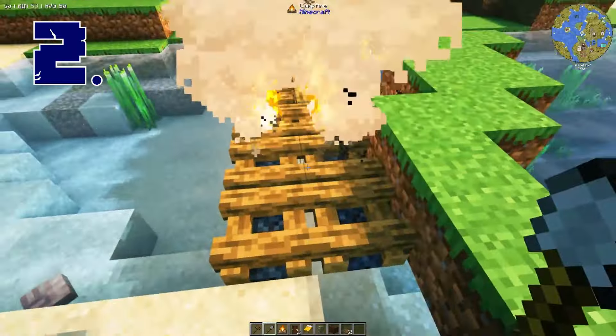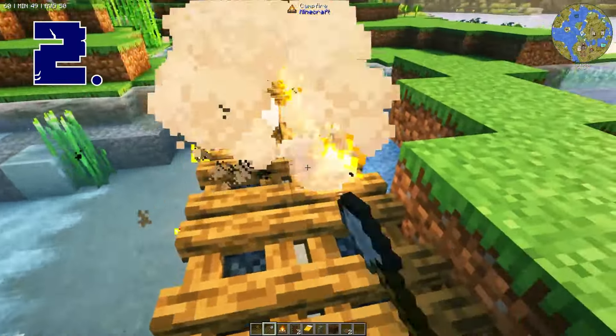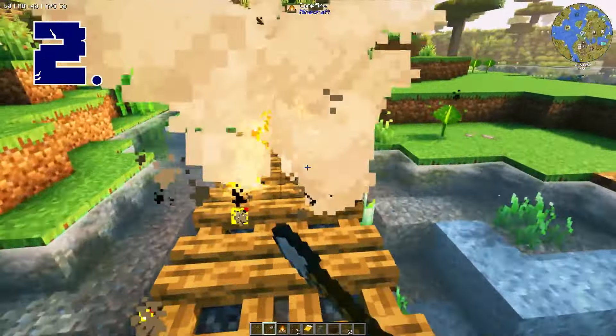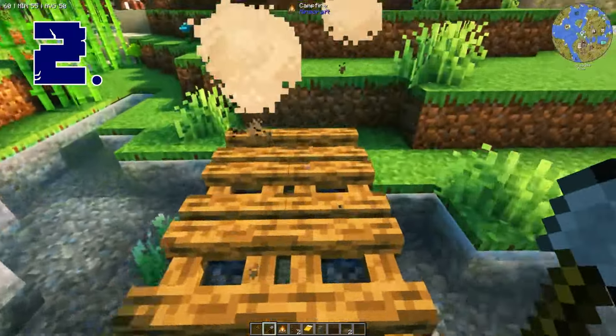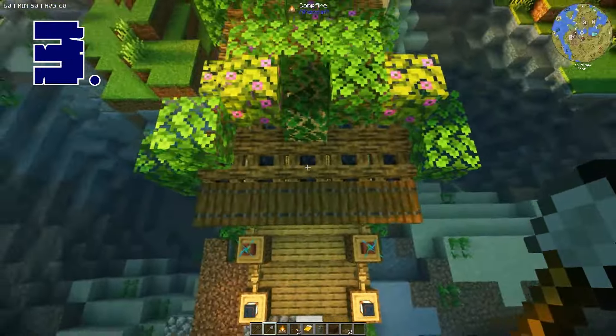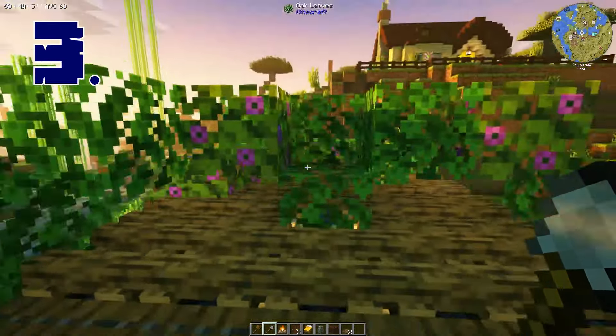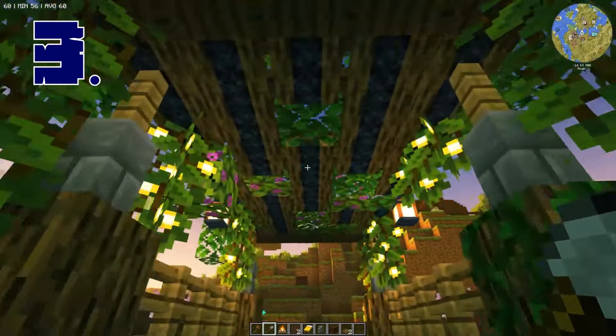Campfires are also great for mimicking destroyed wooden planks. For example, you can replace the occasional block with a campfire, or just create an entire bridge out of campfires and then right click with a shovel to put out the fire. Using put out campfires is also a great way to add texture to a roof, and they don't just look great from above, but from below as well.